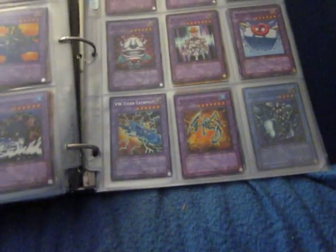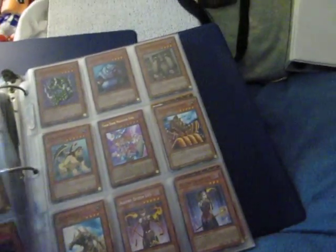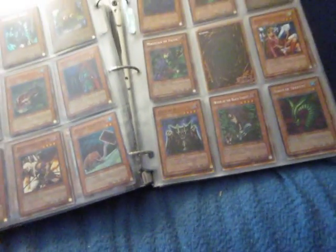That's almost as much as Blue Eyes Ultimate Dragon. Dragon Master Knight — I didn't get that one when I was actually playing. I don't know how many of these I have, but oh, I didn't know I had that one. It said Shonen Jump on it. I used to collect Shonen Jump magazine up until around 2010. That was an interesting year.